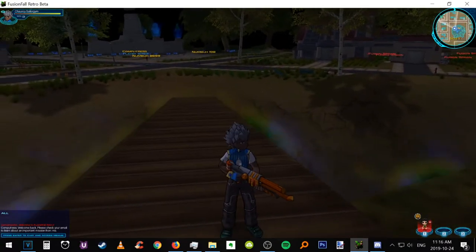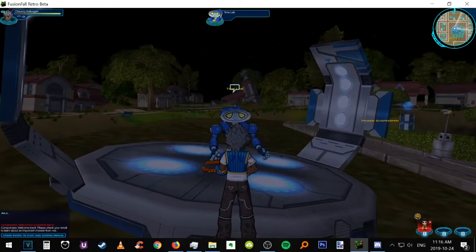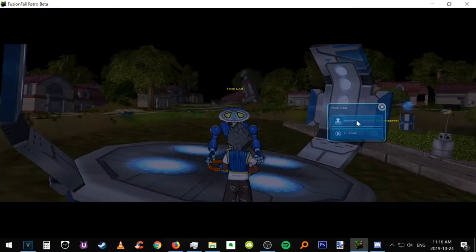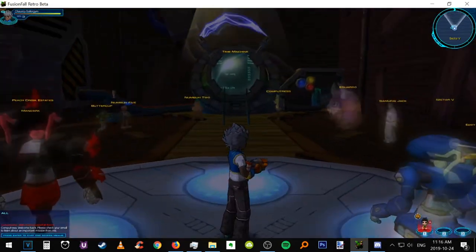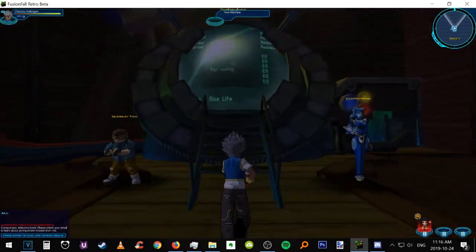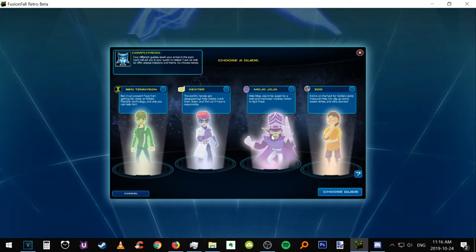From your start point, go on the bridge and head to number two — the deck spot that says TimeLab. Press warp, then go directly to the time machine and press warp to the past, then warp to the past again.